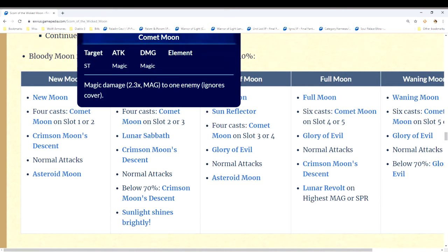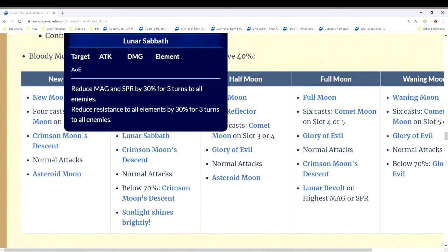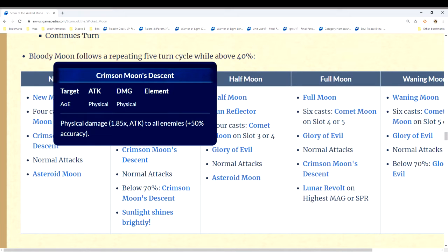On turn two we get Comet Moon again, then Lunar Sabbath — which is basically an imperil that reduces magic and spirit — and then Crimson Moon's Descent again, the AoE physical attack. That's it for turn two.